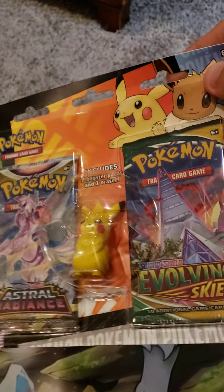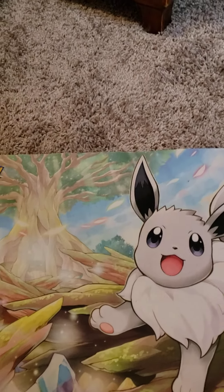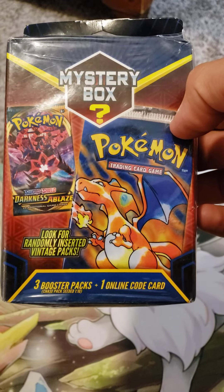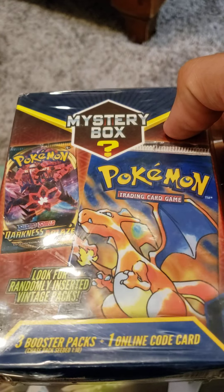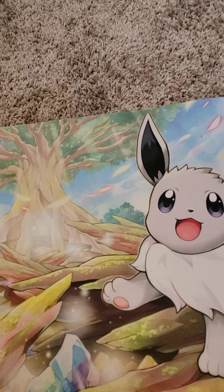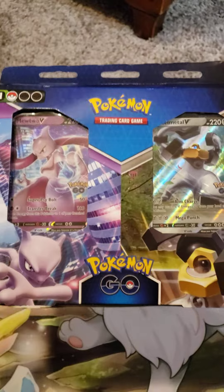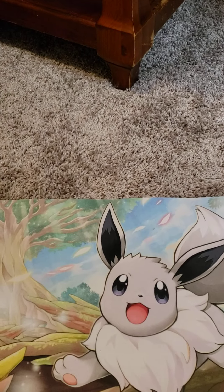Here's another one with Pikachu, pretty cool as well. They had one of these packs — this was actually kind of cheap and it says it comes with three cards that could be randomly anything. It says vintage, so who knows. I'll save that one for last. I wasn't able to get the Mewtwo one I wanted but I did get this one with Mewtwo, which I'll probably open in a couple months.